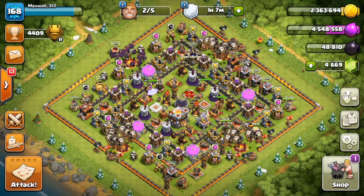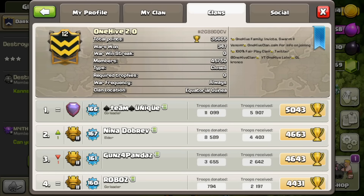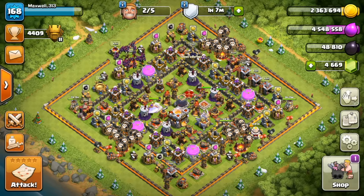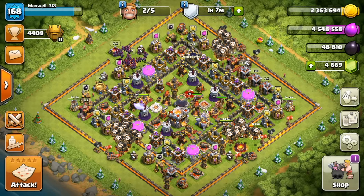What's up guys, it's Maxwell back with another war recap video. In a random but arranged war we were facing off against 1-5-2.0. The breakdown for this war was 5 townhall 11s each, 12 townhall 10s each, and then all the rest townhall 9s in this 30 versus 30.